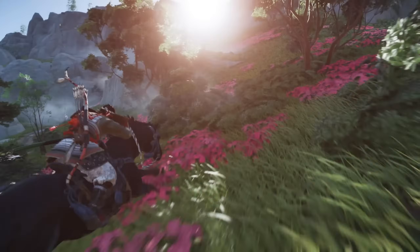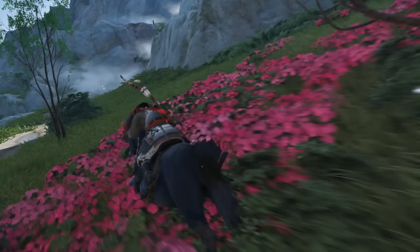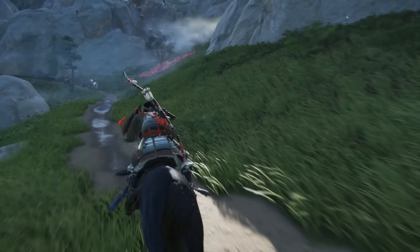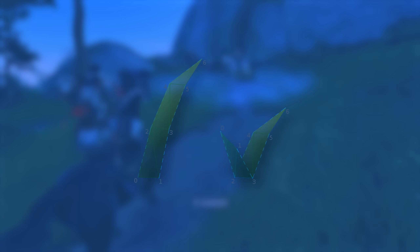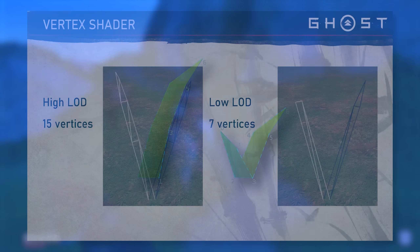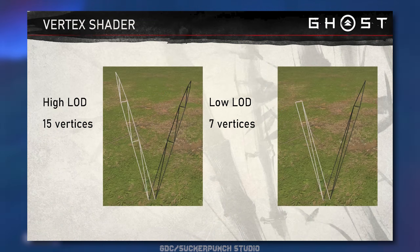Ghosts of Tsushima also uses a smart optimization technique to make fields seem fuller. If the grass blade is short enough, it would be a waste to remove the geometry. So instead, the grass blade gets folded in the middle to create two blades of grass, making areas of short grass seem twice as dense for zero cost. Super cool trick.